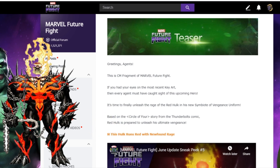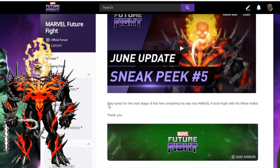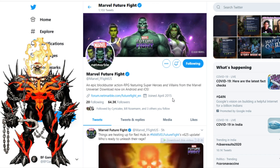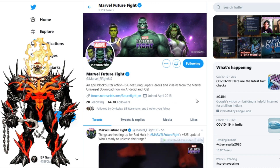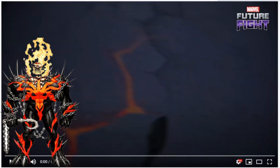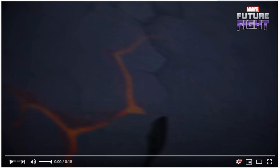Red Hulk is prepared to unleash his ultimate vengeance, and they give a video. They say: 'Stay tuned for the next stage of this hero smashing his way into Marvel Future Fight with his fellow Hulks.' On Twitter it says: 'Things are heating up for Red Hulk in Marvel Future Fight version 6.25 update — who is ready to unleash their rage?' They have posted a video, so we are going to go on YouTube and check this out.